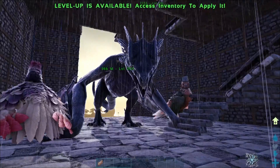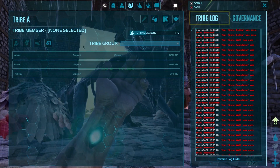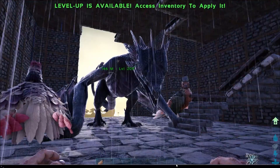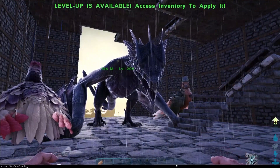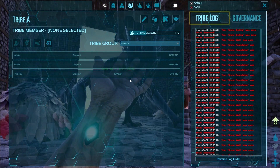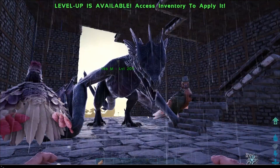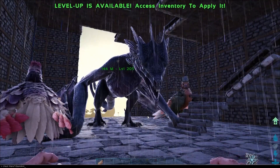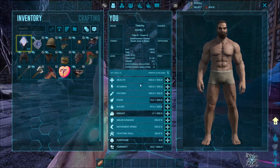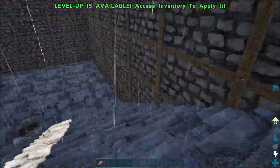Now, a couple of caveats: if you look at your tribe information, you are no longer the owner of the tribe. That can be fixed by opening the console with Tab and typing 'cheat maketribefounder' and hitting Enter — now you're the founder. Then you can also do 'cheat maketribeadmin' and you'll be the admin of the tribe. As far as your stuff goes, you're back to normal, but you don't have your levels yet.